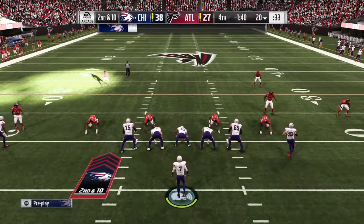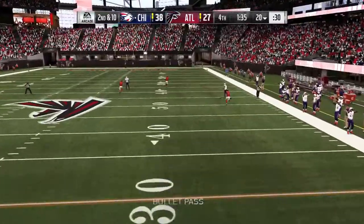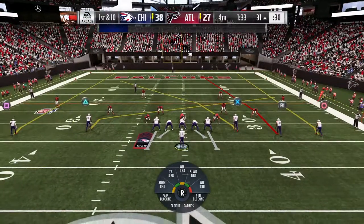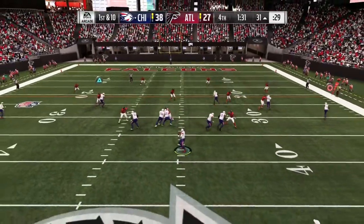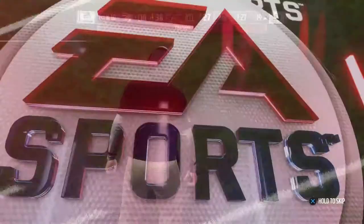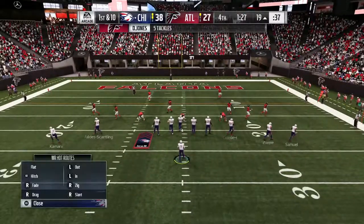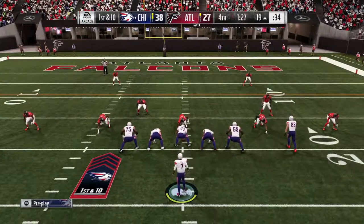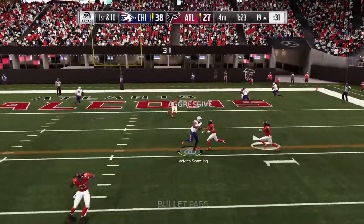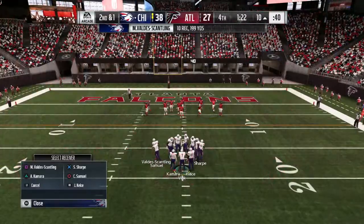We're gonna try and beat them vertical with Samuel this time. The safety is kind of leaning his way but we'll hit him short — that's the kind of speed you're gonna get out of him. Now showcasing Scantling underneath — he is taller, so even though his jumping isn't as good as Curtis's, he's 6'5 and really gonna go up and get the ball over anyone in that secondary. Not a lot of linebackers or safeties that height are gonna compete with him, so if you high point the ball to Scantling, there's really nobody going to break it up.